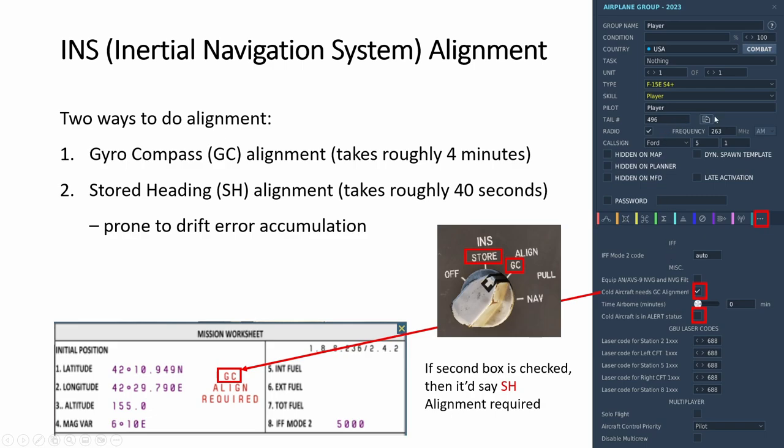It is best to go through the 4-minute GC alignment. In your mission editor, go to the last tab with the three dots - you'll see either GC or SH to check. During startup, use this INS knob and turn to GC to do the GC alignment, or switch to stored heading to do the SH alignment. That's the main thing about INS for now.